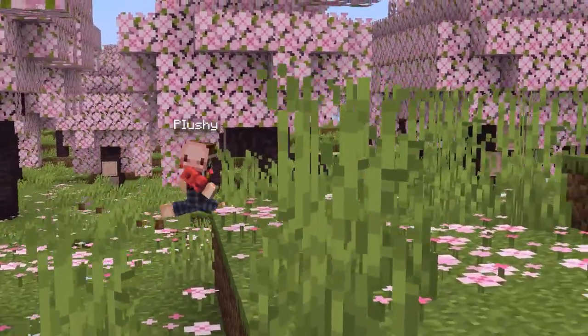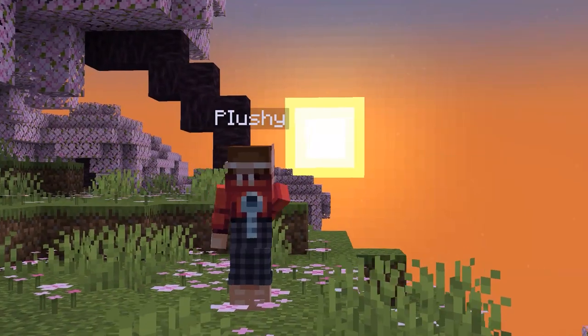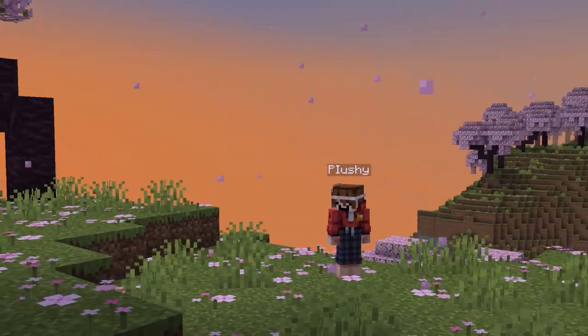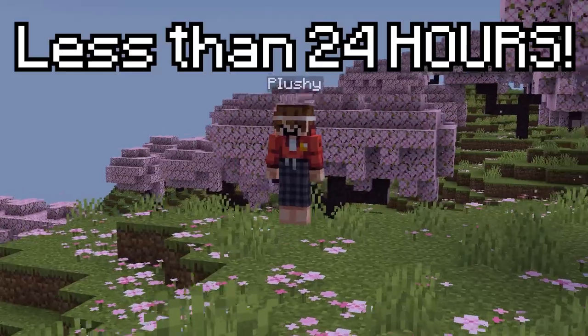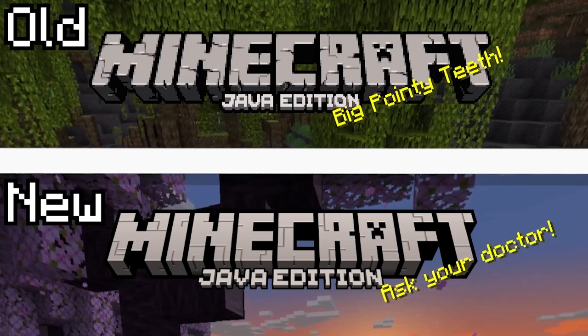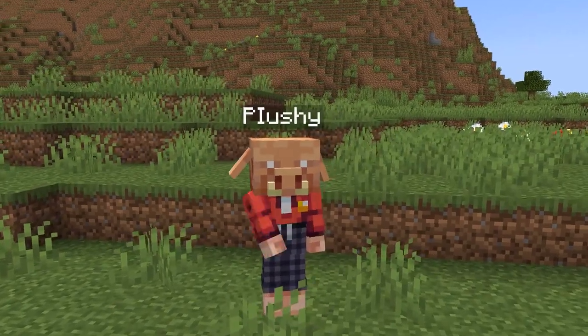As with every Minecraft update, the title screen has actually changed. Did you know that the cherry blossom background in the title screen is an actual Minecraft world? By putting in a specific seed and teleporting to a set of coordinates, you can actually find the title screen location. This seed was found by the Minecraft seed-finding team in less than 24 hours after the update came out, which is extremely impressive. The Minecraft logo has also been updated to look a little bit more clean.